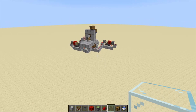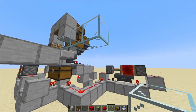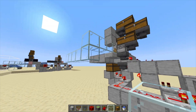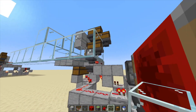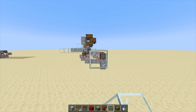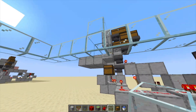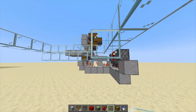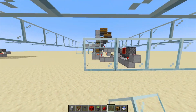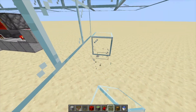Next we'll build out the collection system and TNT dispenser. Build out 5 blocks like so, then go down one and build sideways by 4 blocks on each side. Next build out 11 blocks and start filling in the bottom with glass as well. Go down one at the end and make sure it's all encased.